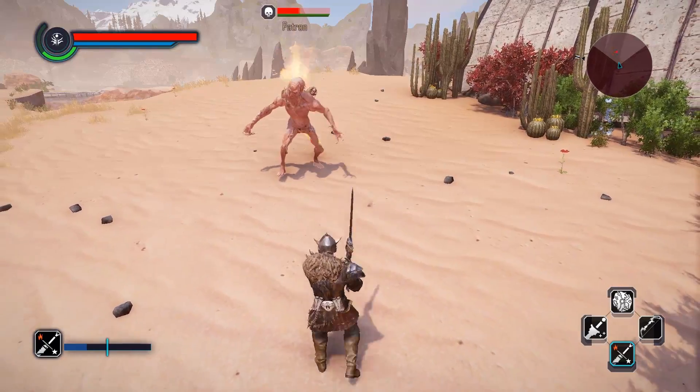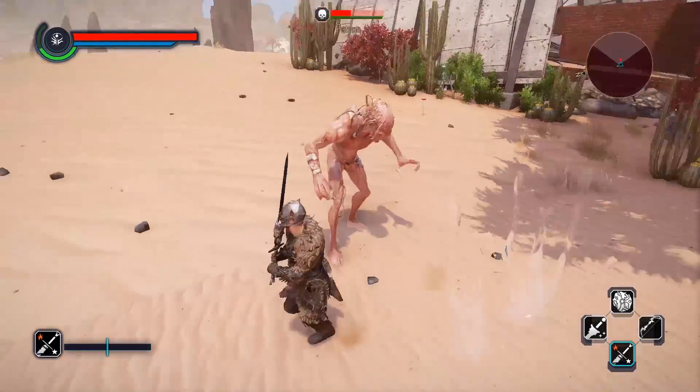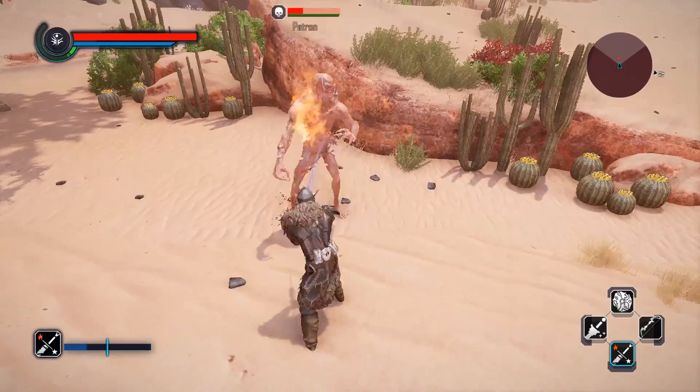I can say for sure that I feel a boost in damage over the weapons I was using. Also, like any fire weapon, you can plan out your attacks more carefully — do more kiting until the fire DoT is off, and then apply a few more hits then move away.